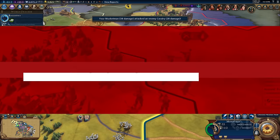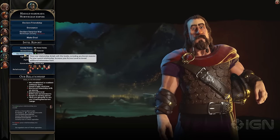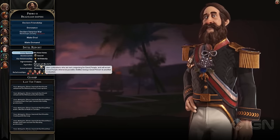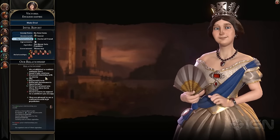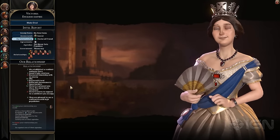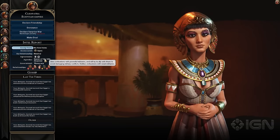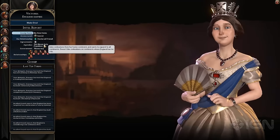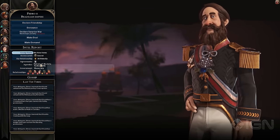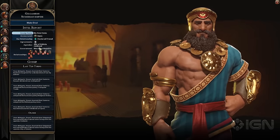Each of the twenty leaders have agendas that guide their AI behavior, which gives diplomacy some much-needed transparency. Once you've established a relationship, you can see why they're happy or angry with you, and what steps you might be able to take to change that. Egypt's Cleopatra likes other civilizations who have strong armies, and Queen Victoria likes nations that started on the same continent as England. They also have a randomized second agenda, so they're unpredictable in every new game.